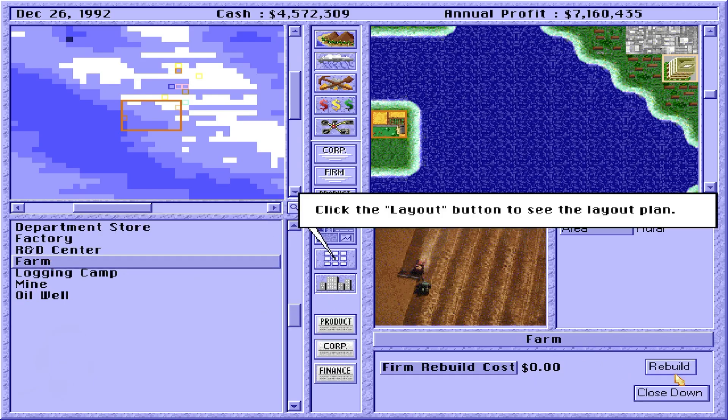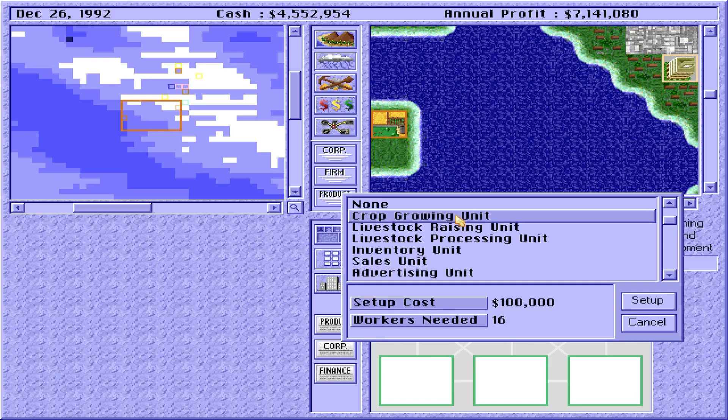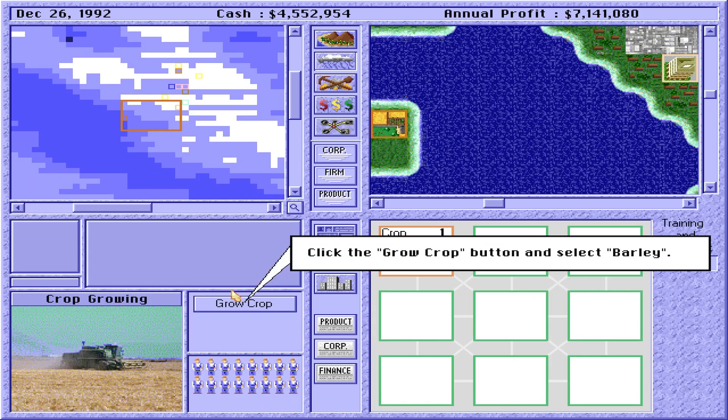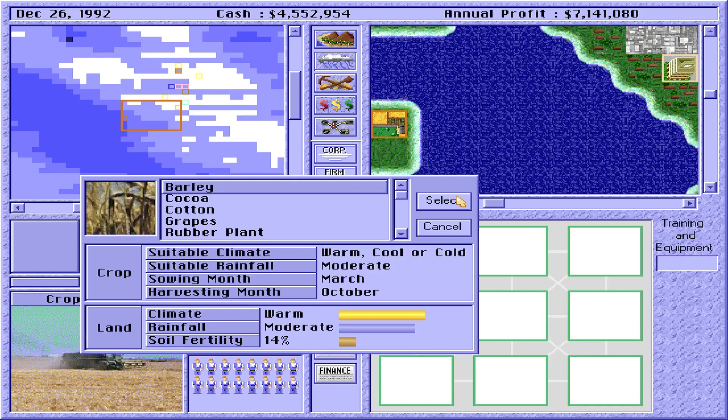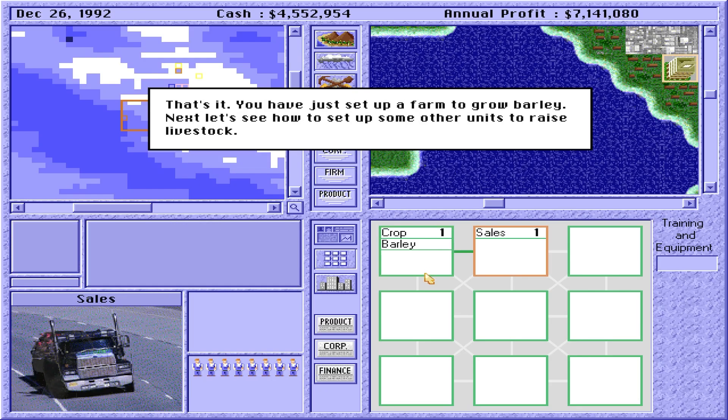Click the Build button and select Farm. Click the Layout button. Now double-click this box and click the Grow Crop button. Select barley. Now the Crop Growing Unit receives your order and will sow barley when the sowing month arrives. The Crop Growing Unit will take care of sowing, growing, harvesting, and even storing your barley. A Crop Growing Unit is very versatile. You have just set up a farm to grow barley.